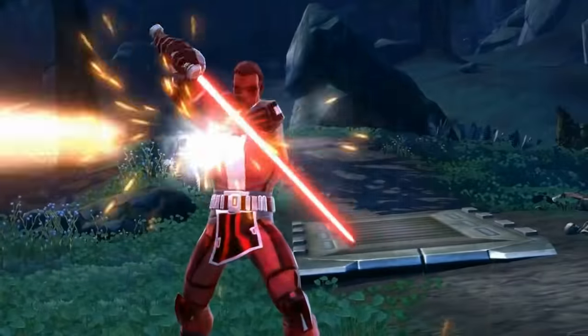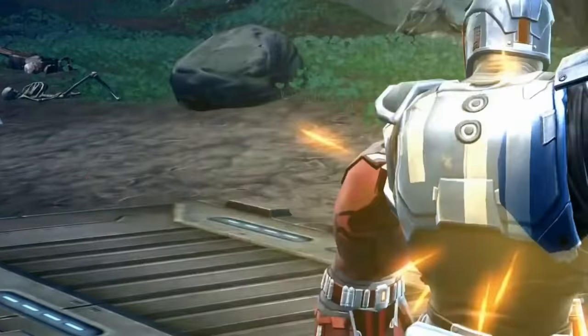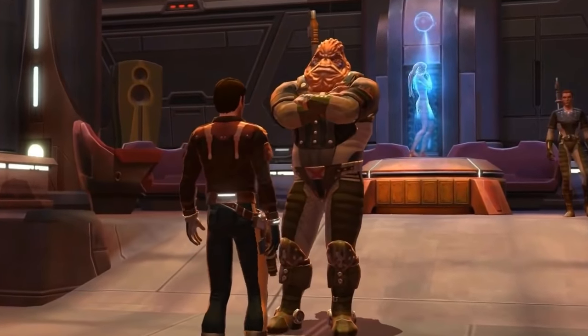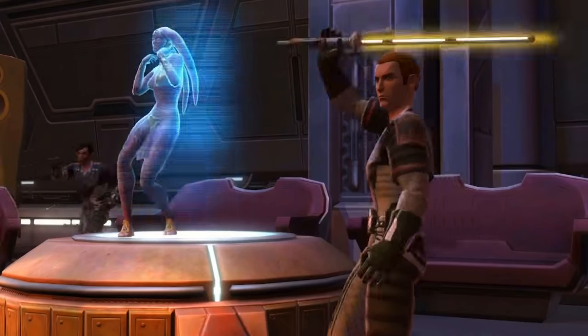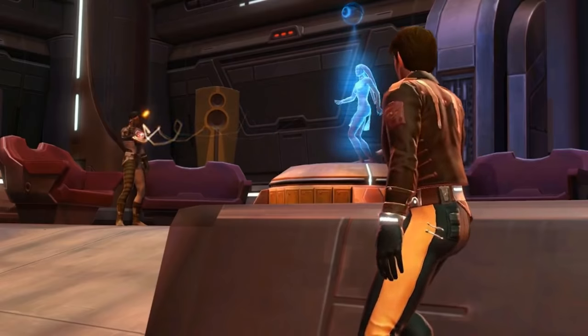The Sith Warrior's class story is a very Star Wars story, much like the Jedi Knight. It focuses on the history of the Sith and the struggle between the dark and the light side of the Force. The Smuggler's class story is exactly what you'd expect: a high-flying adventure filled with lying, stealing, smuggling, and gambling with hearts and credits.